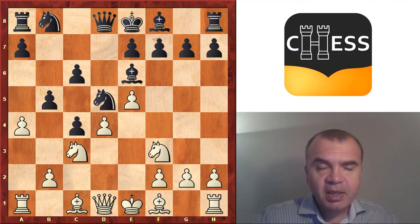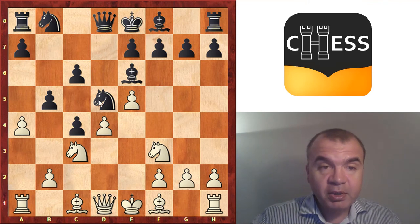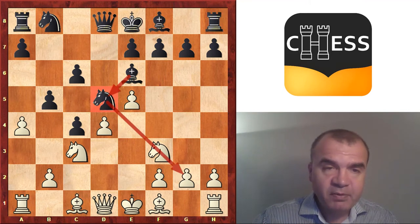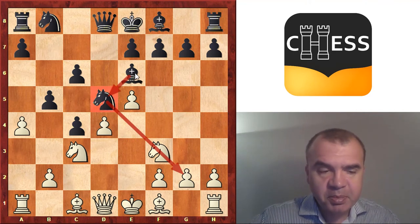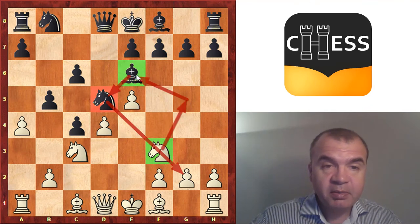Let's start with the move Be6. Bishop Be6 has a very clear idea: black wants to support his knight with his bishop instead of with the pawn. With his bishop, he is hoping to recapture and place the bishop on a nice square on a diagonal from which it will be hitting on the long diagonal. The drawback of this move is that the bishop can well be attacked by the knight — namely, the knight can jump to g5, attacking this bishop in an unpleasant way.